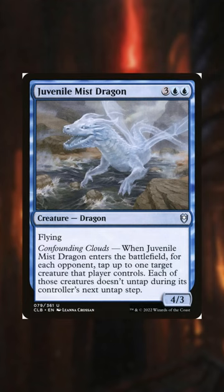Juvenile Mist Dragon will enter the battlefield and tap down some of our opponent's creatures, making it that much easier to fly in for some damage.